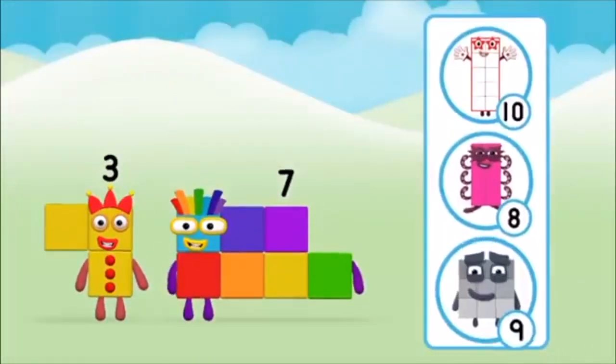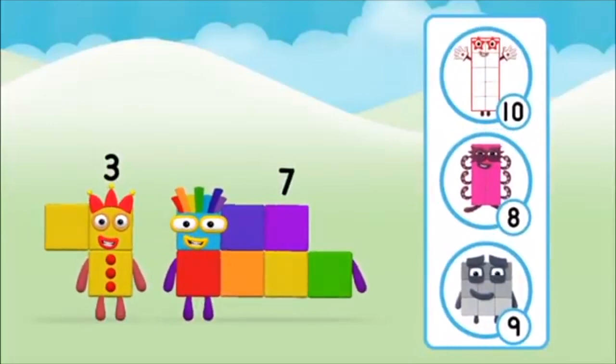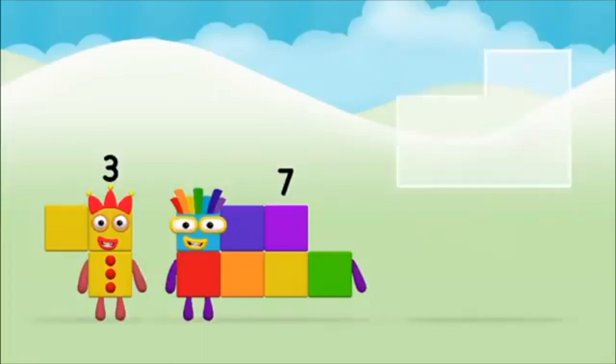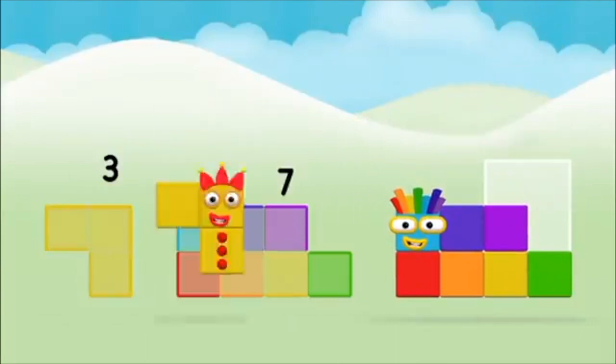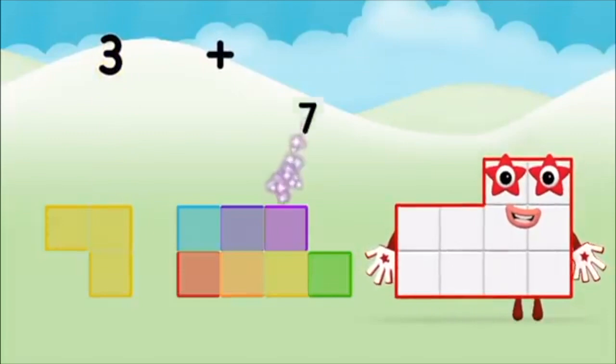Which number block do you think adding these together will equal? That's the correct answer! Now can you add the number blocks together? Seven! Three, three — three plus seven equals ten!